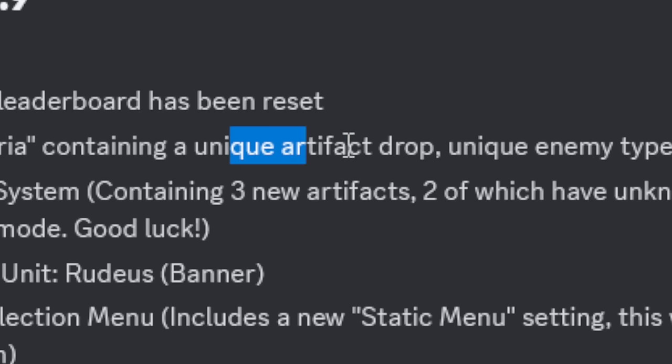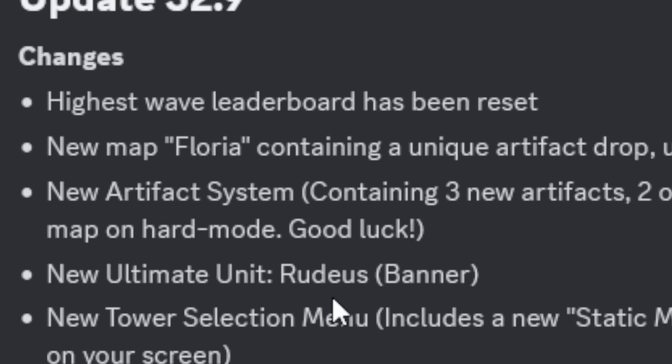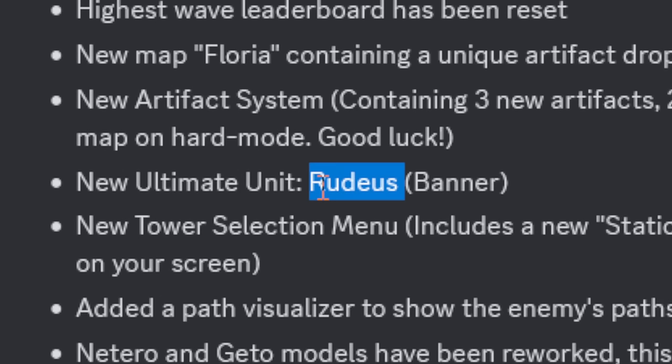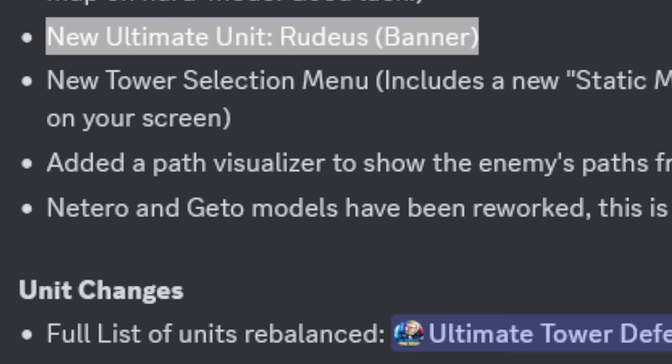The big part of this update is artifacts. There are currently three new artifacts, with one of them being a drop from the new map. There's also a new ultimate in the banner which we'll check out in this video, and a new code artifact as well.